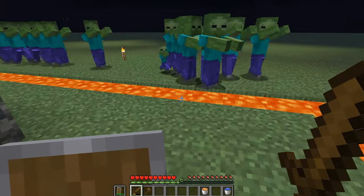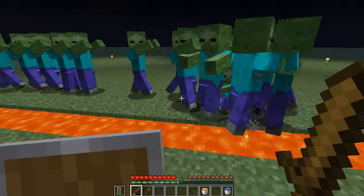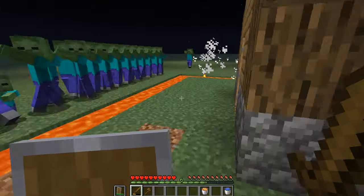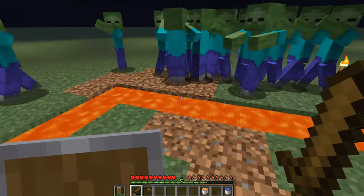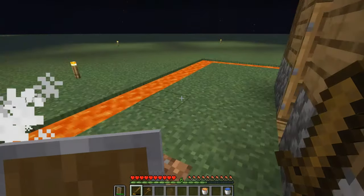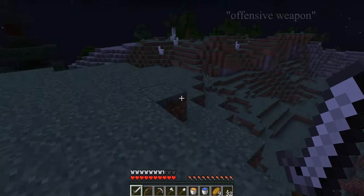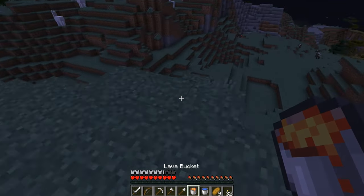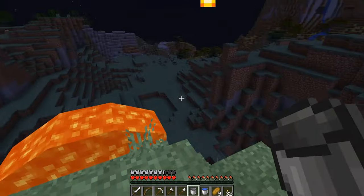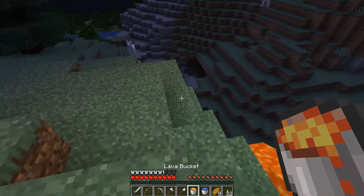Mobs will try to avoid lava when pathfinding, the same way they would with flowing water. But when they bunch up enough, they may be able to push each other in. Lava may also be able to be used as an offensive weapon in some situations, although this is definitely situational and helps if you have the high ground. Otherwise, the slow speed of lava makes it easy enough for mobs to avoid.